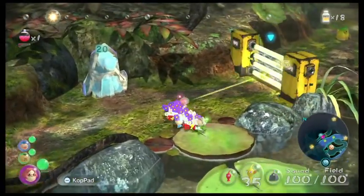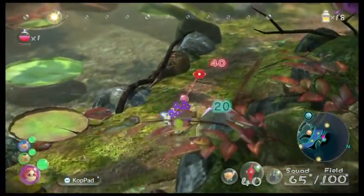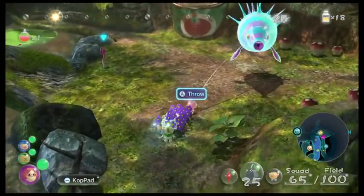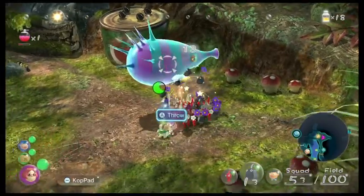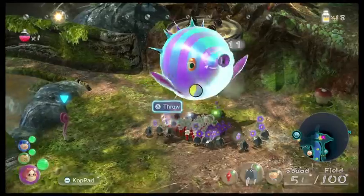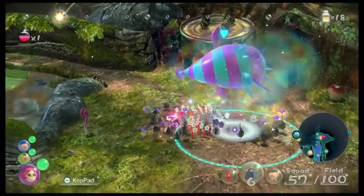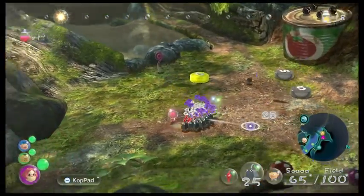We are going to be splitting up the team, mostly due to — we have a big enemy here! We have rocks to deal with this thing. Stupidly quick. And yeah, it's a puffy blowhog. It gives a good amount of pellets.